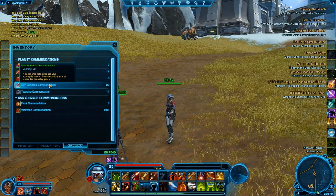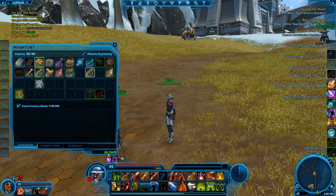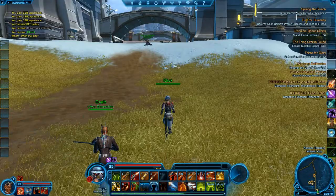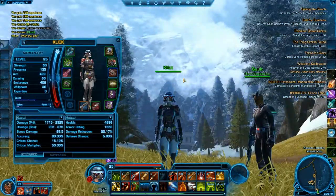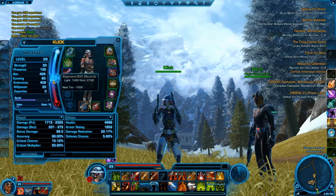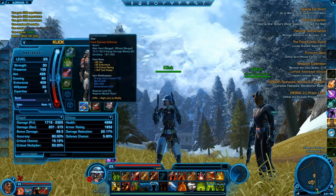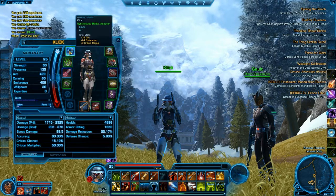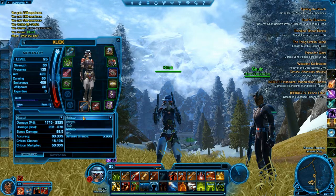Warzone commendations are just like honor points, and you have commendations for areas which you get from questing. You can spend your commendations on gear. Here you see the alignment system — by doing quests, you either go light or dark. On this character I'm kind of neutral. I'm showing off some of my gear — you can see the slots, relics, and all the basic general stuff.